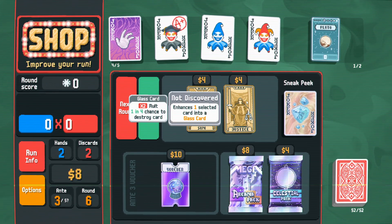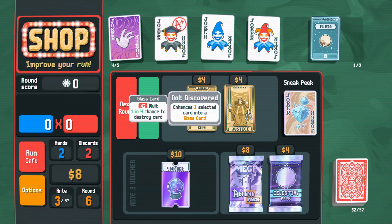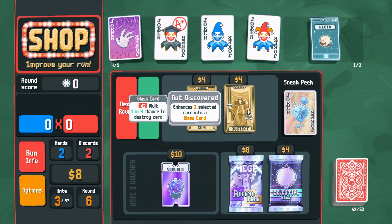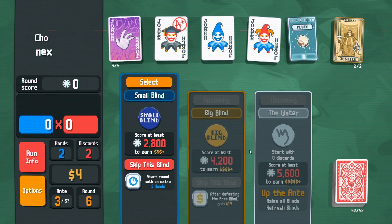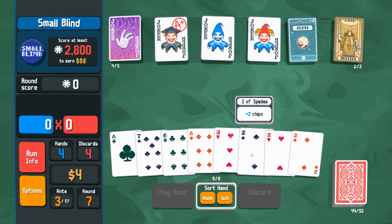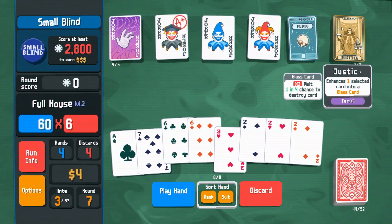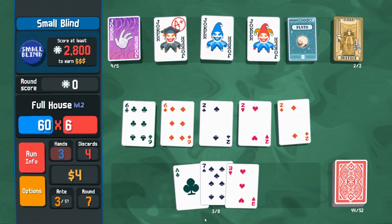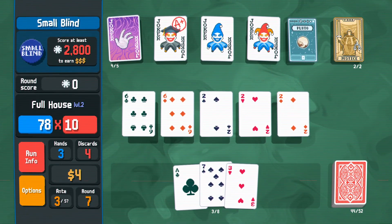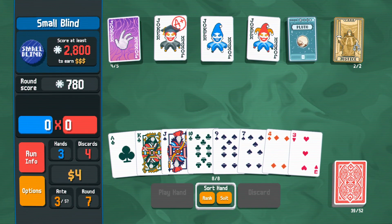Hearts — converts a selected card into a glass card. Plus two times multiplier, one in four chance to destroy the card. I'm gonna try... I have to play like here. I am not using this — I might lose my full house. Only plus four multiplier? I thought I would get so much better score with that — I was so wrong.